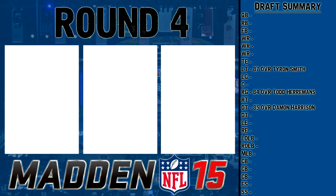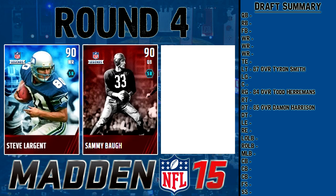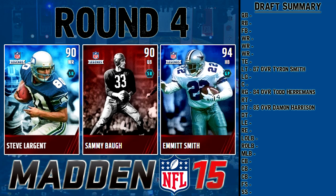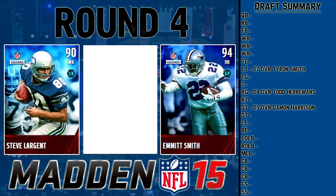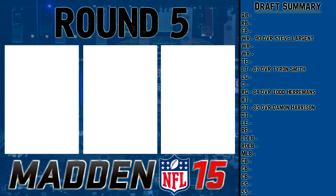Moving on to round four — the offensive legend round! We have Steve Largent, 90 overall wide receiver; Sammy Baugh, 90 overall quarterback; and Emmitt Smith, 94 overall running back. I want a running-back-focused team, but Emmitt isn't great at trucking. Sammy Baugh is eliminated right away — too slow. Emmitt's not what I'm looking for at running back either. I'm going to go with Steve Largent — he'll probably be my number two or three receiver and should be a pretty good addition.